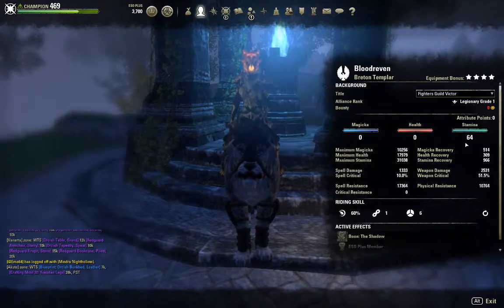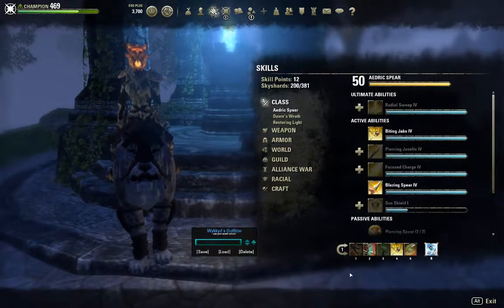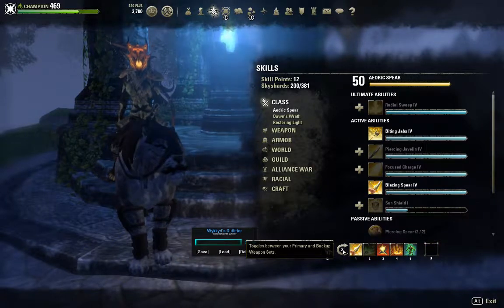As you can see, all my points are in stamina. I'm keeping it simple, not putting anything anywhere else — keeping everything in stamina. For my skills, I have on the front bar a Dual Wield and on the back bar I have a Bow and Arrow.